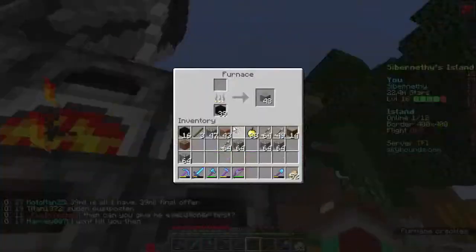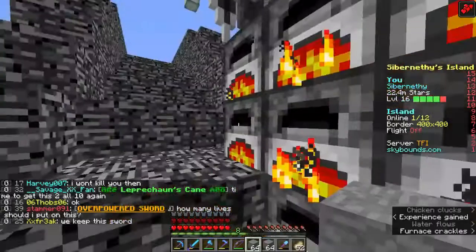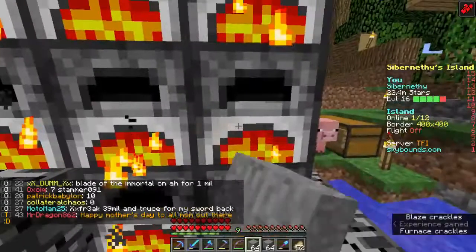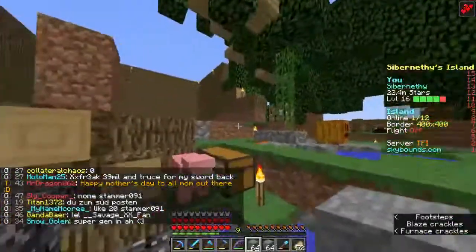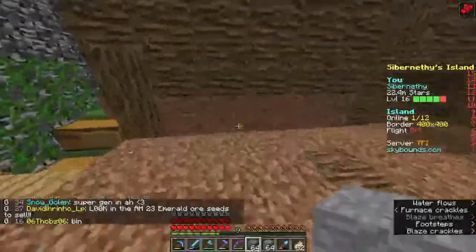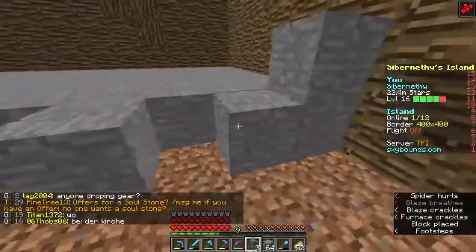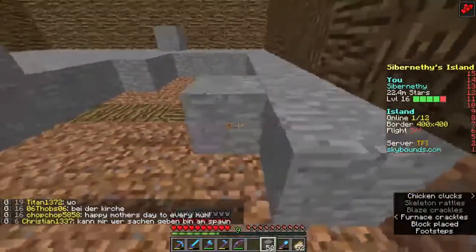I use this to power my furnaces, and I already have a substantial amount of coal in there. It's good to stock up so it doesn't run out while I'm making stone. I put cobblestone in there to turn it to stone. Why? It's basically so I can keep mining for goodies. This does not work on cobblestone — you have to mine stone to get the goodies.